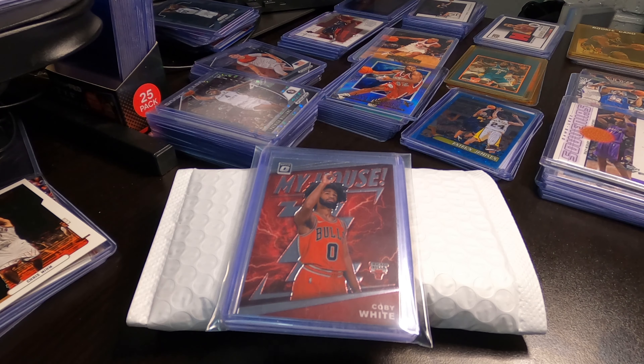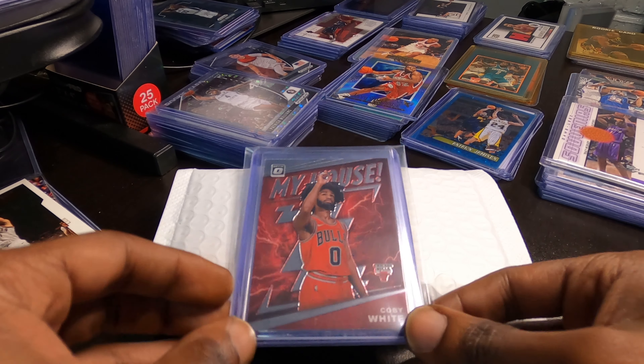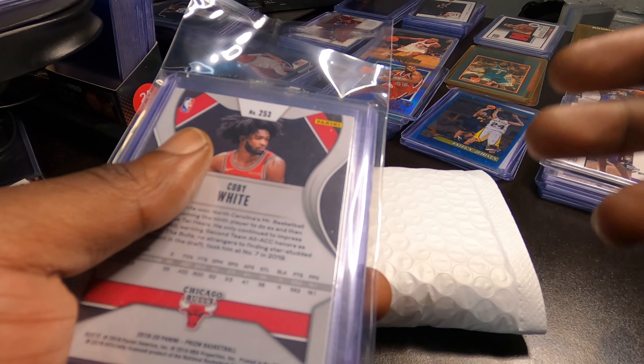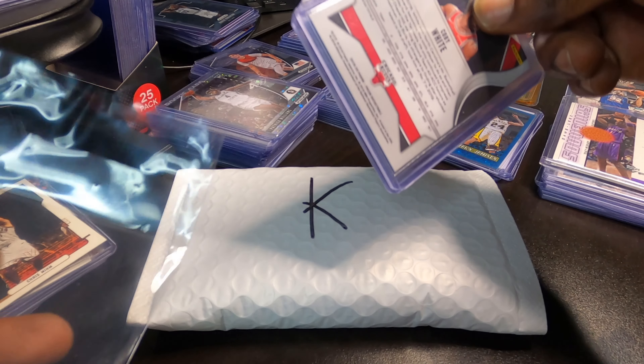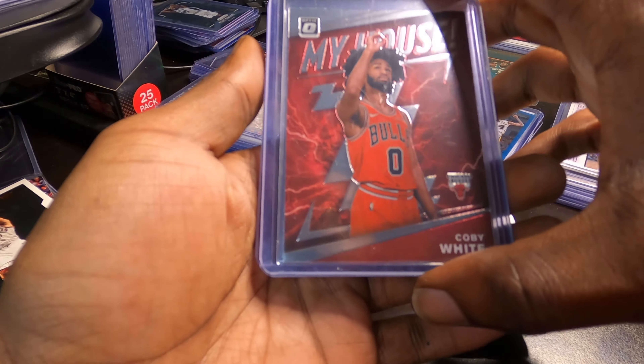We're gonna get into it. I stopped at a different card shop today and was able to find a couple cards. I've been looking for Coby White — I did pull a Coby White out of a pack recently, that was the video before this one. But this is what we got: I managed to get some more Coby White cards, that's what I've been trying to find — some of his rookie joints.